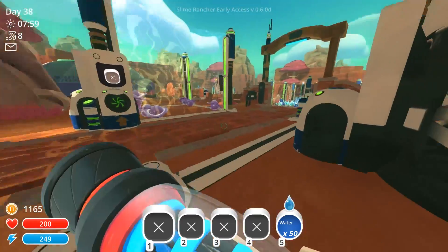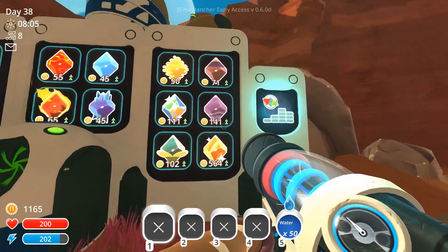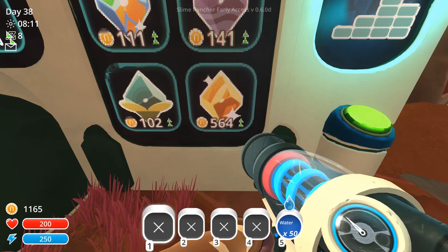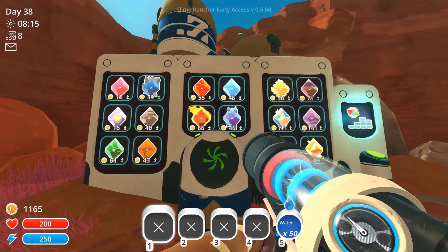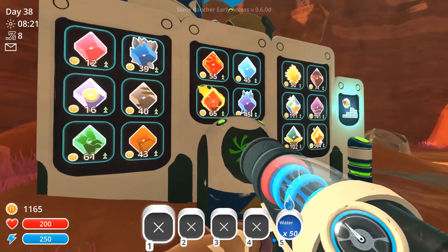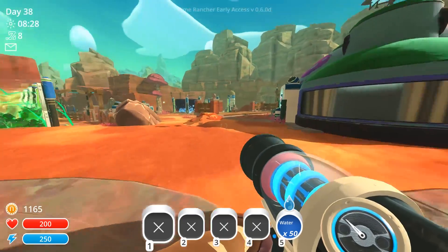If we actually take a look at the value of these right now, the mosaic ones are worth 111, these ones are worth 141, and the tangle ones are worth 102. But look at the gold plots - I've never seen it at 564 before, that is ridiculous. The value of almost every other plot has gone up significantly as well. Honey is up to 43, boom is 55, fire is 65 right now.